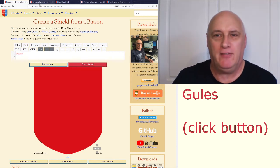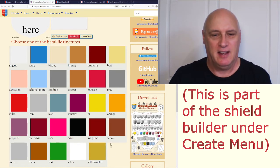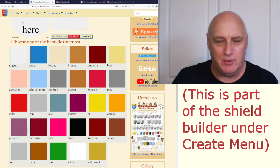What choice of colours do we have? The shield builder's parts page has quite a nice set of all the colours. You'll notice there are just over 20 — these are the basic heraldic colours. There aren't really many more than these; that is it. You have just over 20 colours to play with in total if you want to stick to pure British heraldry.